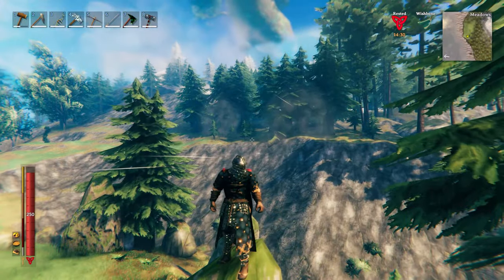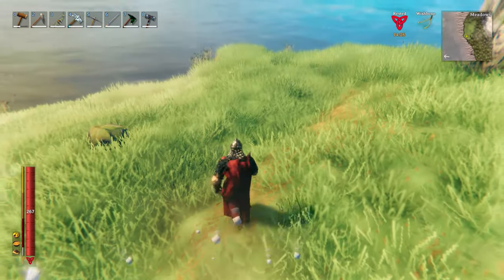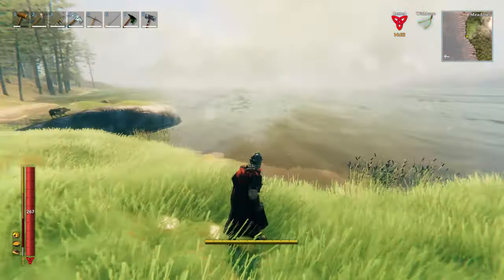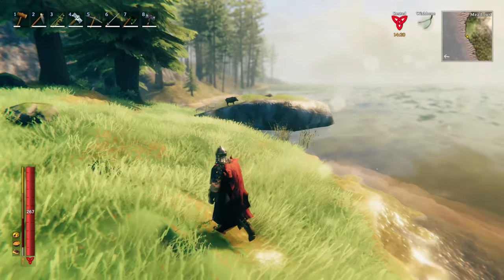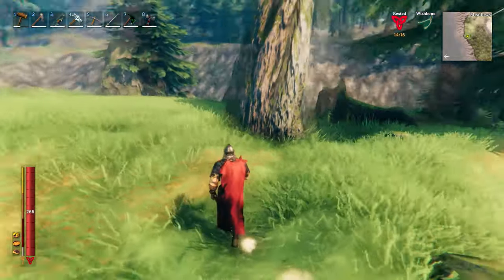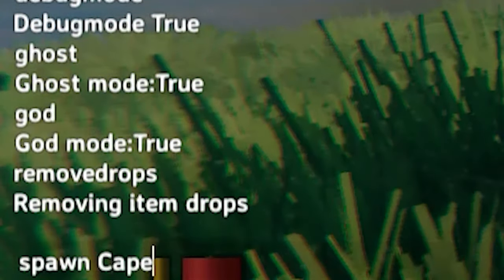Number 9: The Testing Cape. This looks like an item which was used to test the cape physics. It doesn't have any stats or special abilities, and its description is simply 'Da Cape.' It looks quite cool with the padded armour set as it makes you look like a Roman Imperial Soldier. This can be spawned by using the command Spawn Cape Test.